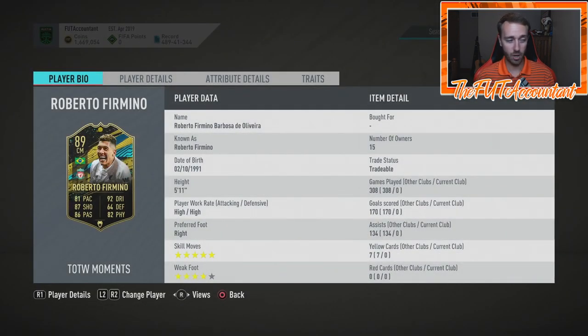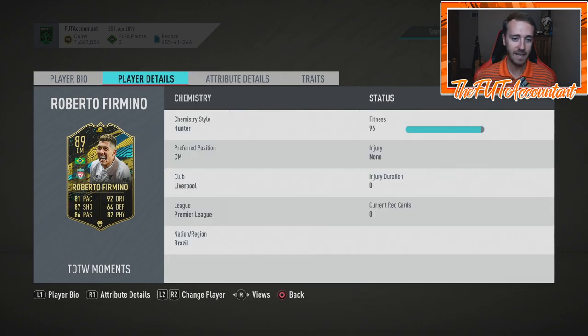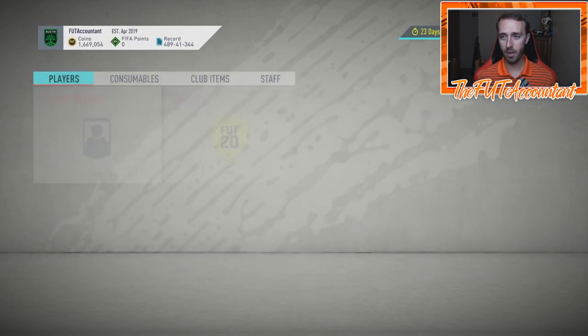Firmino is five-star five-star with his weak foot upgrade, so the winning card is going to be a five-star five-star center attacking mid or center forward. This card's going to be ridiculous — I could see anywhere between 93 and 95 rated. It's going to come out on Thursday because there's a two-day lag period from when they get the votes to when they put out the SBC — Thursday at 6 PM UK time. Based on past SPCs, I think the Firmino SPC will be somewhere in the 550k to 850k range.